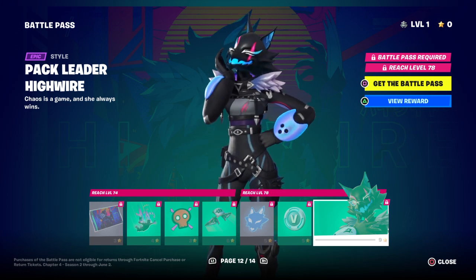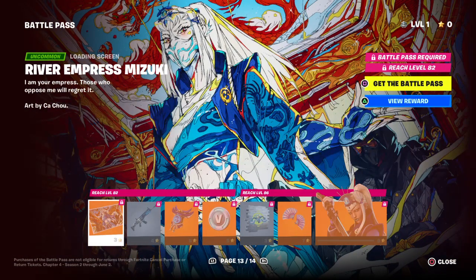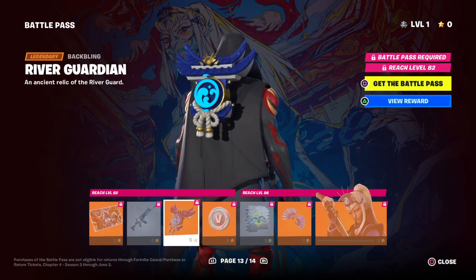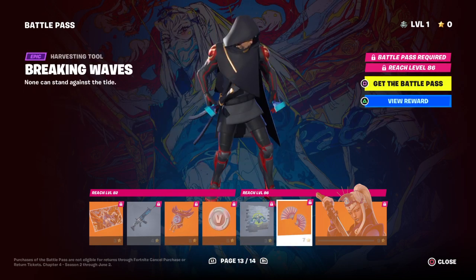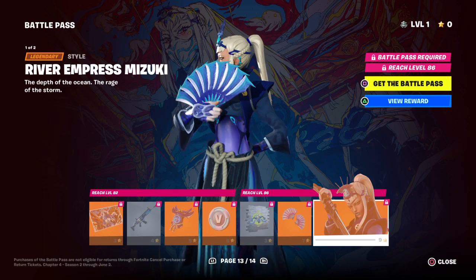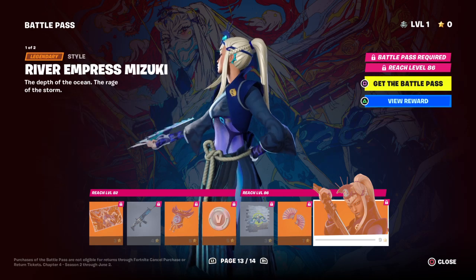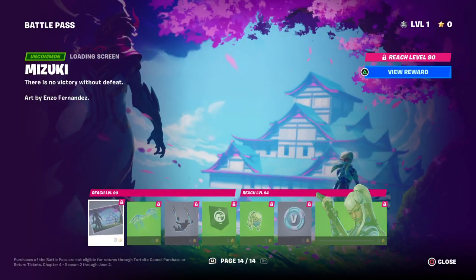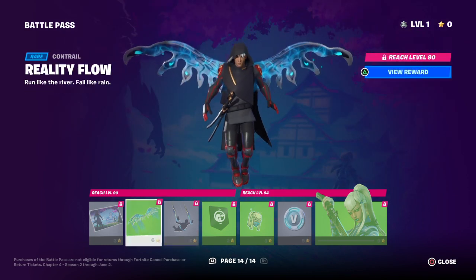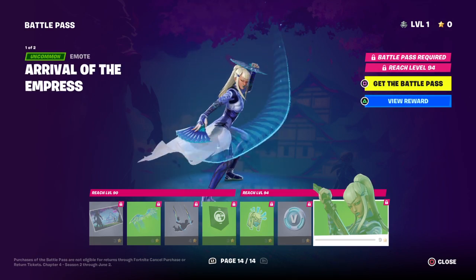This will be the max level skin or at least the first style of it. That's actually a pretty cool loading screen. Nice wrap. I actually really like that back bling — that's cool. V-Bucks, spray, those little paper fans. And River Empress Mizuki — there's the max level skin. Pretty cool. I honestly prefer last season's max level skin, but let's see the other style. Pretty cool loading screen, cool glider, wings, cool contrail, V-Bucks.